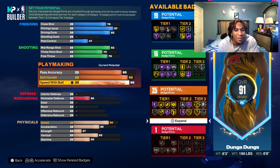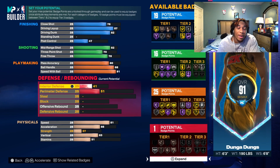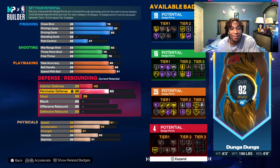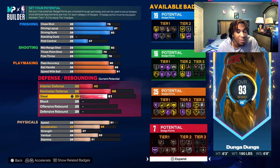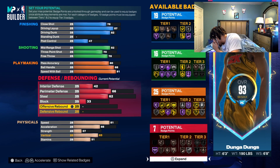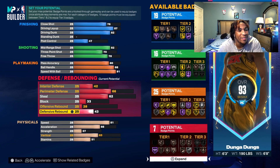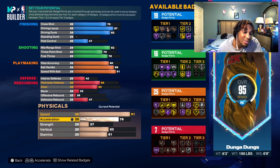Speed with ball is actually going to be pretty high — that's a 91. Derrick Rose had one of the most explosive, quick first steps when he was in his prime. Interior defense is going to be a 42. Perimeter defense — damn — it's low, it's low, but still 62. Block 33, offensive rebound 28, defensive rebound 47.